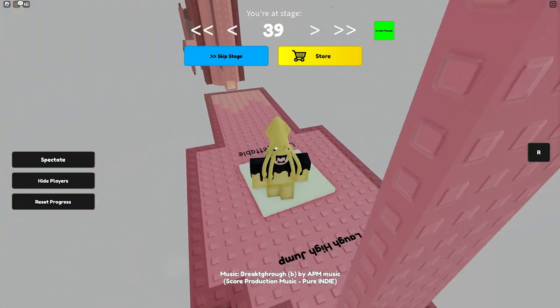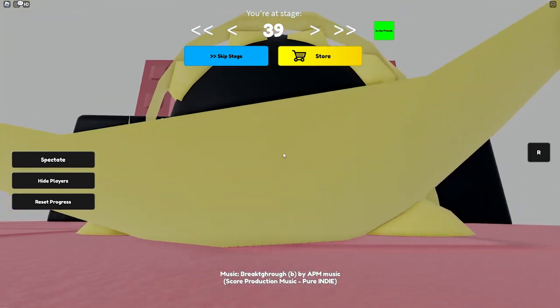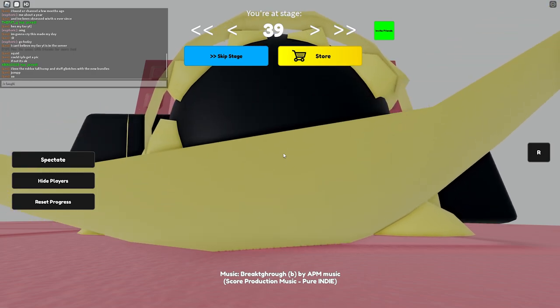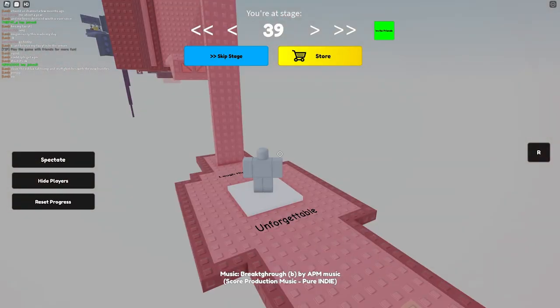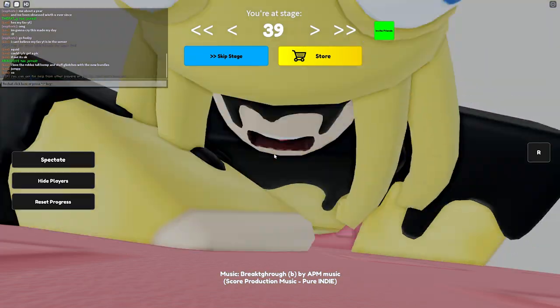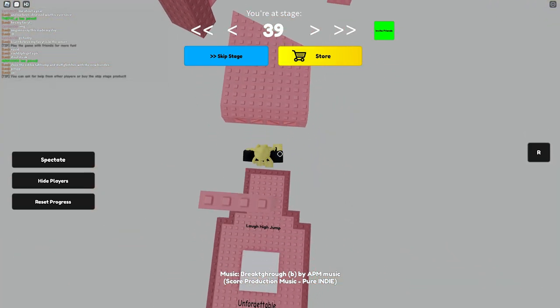Yes. Stage 38. Okay, here we go. I might actually do a YouTube Shorts on this. Stay tuned. Here we go. This is a laugh high jump, because your character is laying on the ground, it slings all the way up.